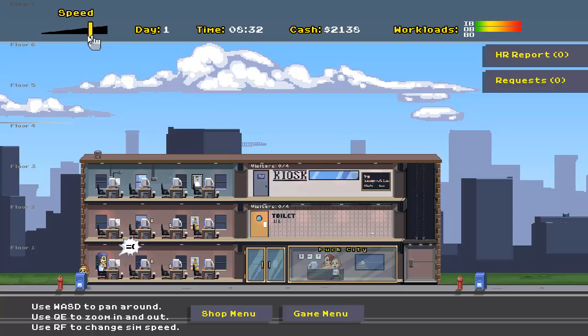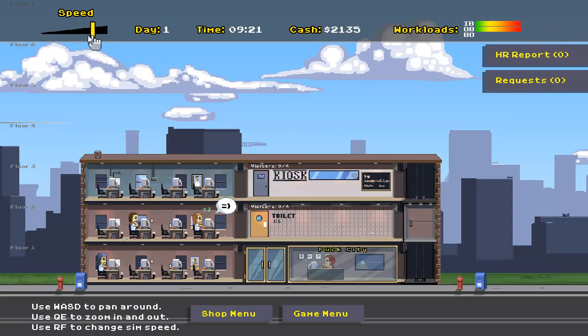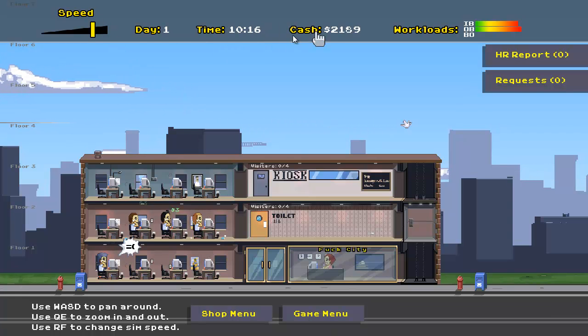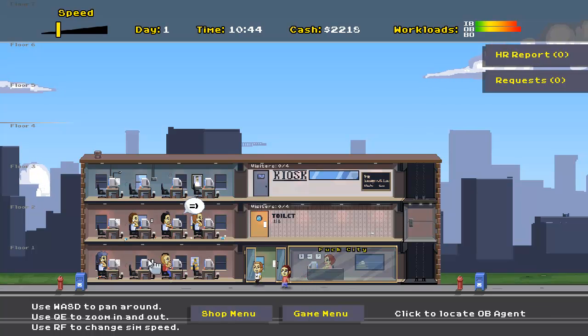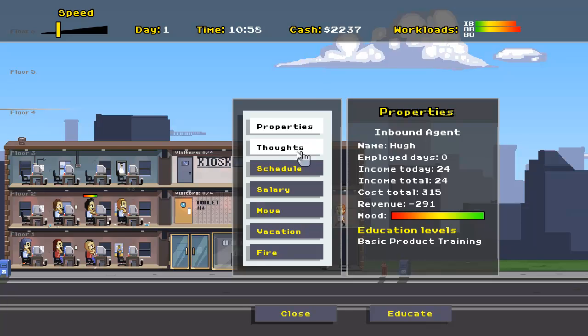We're going to crank up the speed pretty high here. I'm not sure why everybody's leaving considering they just got here. I'm guessing our first day is not going to be all that productive. But pretty soon this thing's going to be running at full capacity. You can see these guys have almost like roller coaster tycoon type emoticons that appear — or Sims type icons. These allow you to kind of clue into the mood of your staff. We can take a look at this guy — we can see things like how long he's been employed, his name, how much he's made, his total revenue for us, and his thoughts.